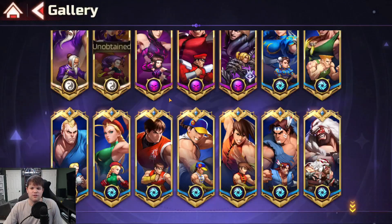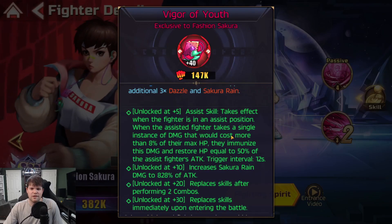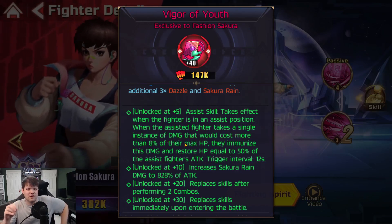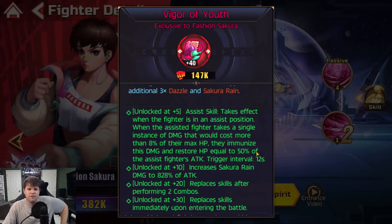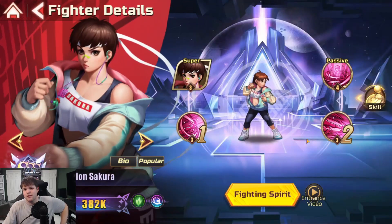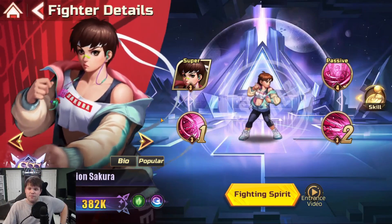I also think Fashion Sakura's ability is maybe the best in the game — if I was making a tier list, I'd definitely have it near the top. When the assist hero takes a single instant hit that would deal more than 8% of their max HP — so any big attack — they immunize that damage and restore HP equal to 50% of the assist hero's attack. So not only do they not take the damage, but they also restore their HP. I've been using her to assist Mad Ryu sometimes because he gets a lot of damage, and healing back up is super helpful.